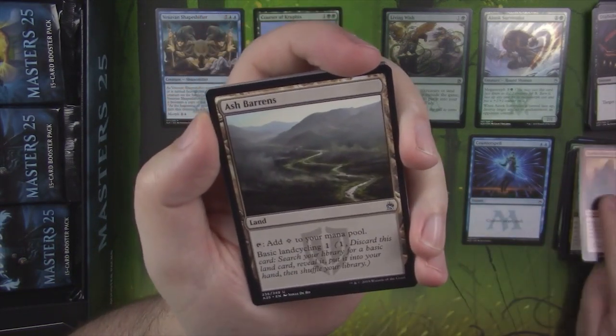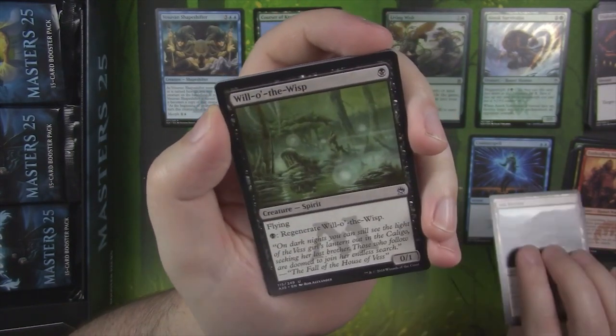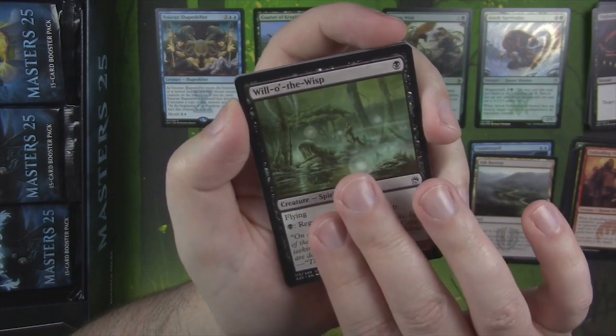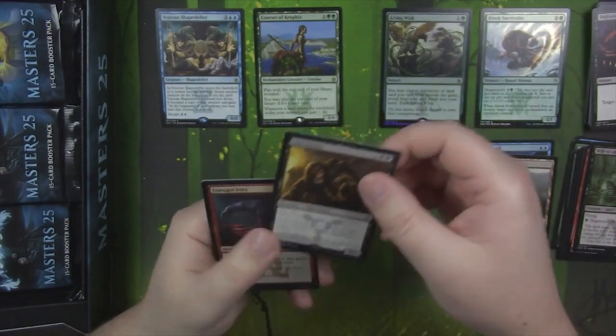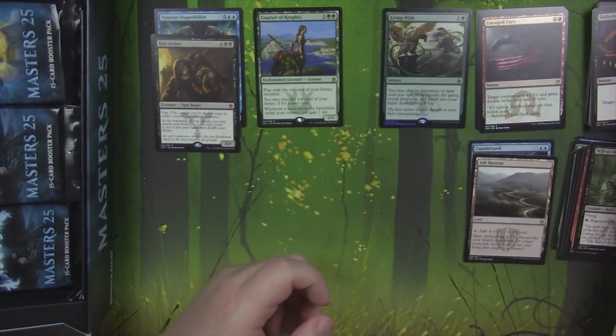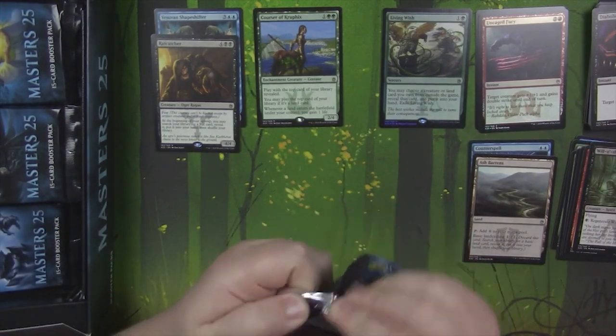Enthralling Victor. Ash Barrens — I know it was like a five to six dollar uncommon for quite some time. Will-o'-the-Wisps. And we got a Rat Catcher as our rare, with a foil Uncaged Fury and a little elf token.